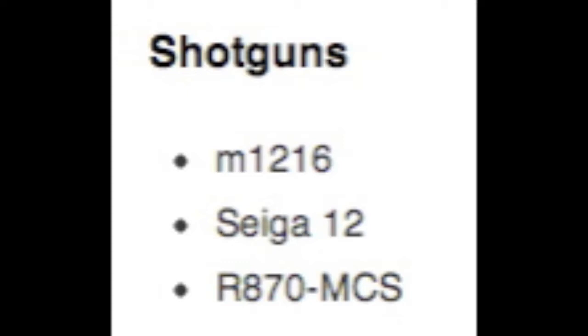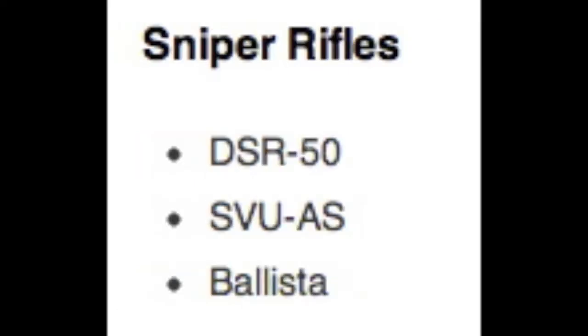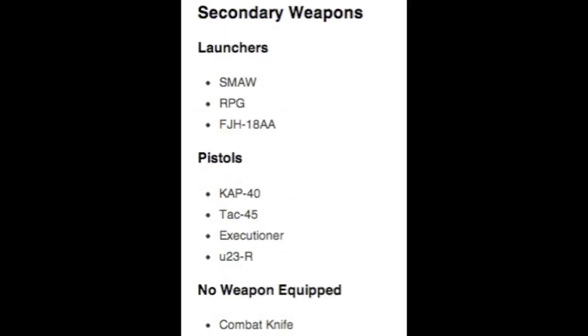Here we've got the shotguns. The M1216 was in the multiplayer trailer — it was a pretty crazy-looking shotgun. There's also a Saiga 12 and the R870. I hope there's more shotguns. The LMG list is a bit short — there are three, and we saw two of them in the trailer. For sniper rifles there are three, and two of them were in the game. I think the SVU was in the five games I watched. We also see the assault shield — the riot shield is back — and a bunch of submachine guns. For secondary weapons we have launchers, pistols, and the combat knife.